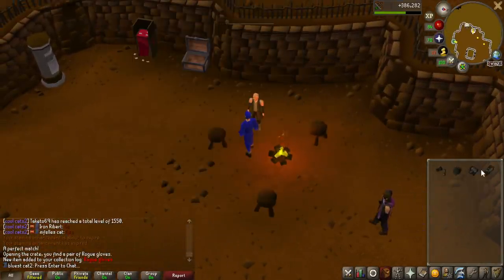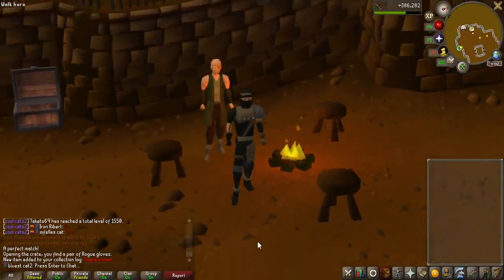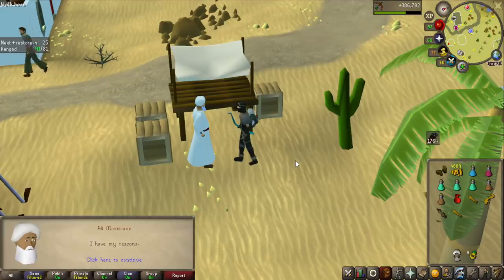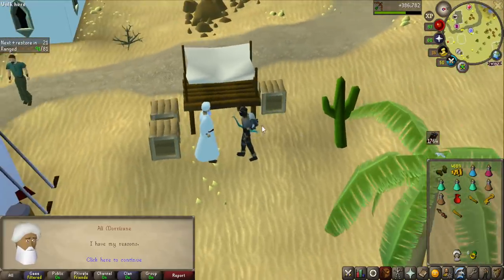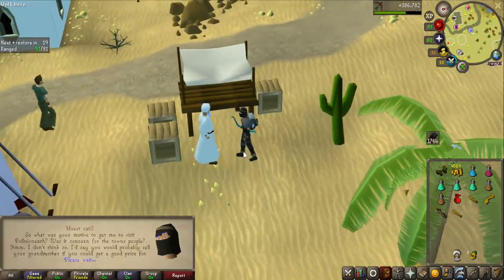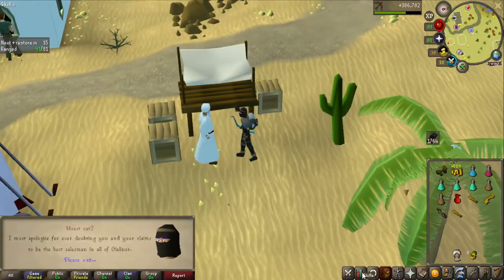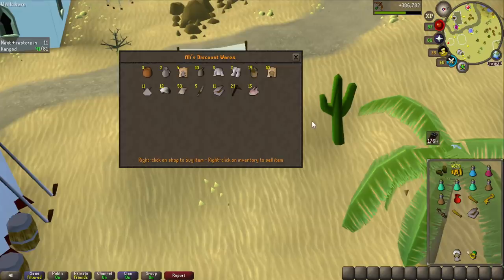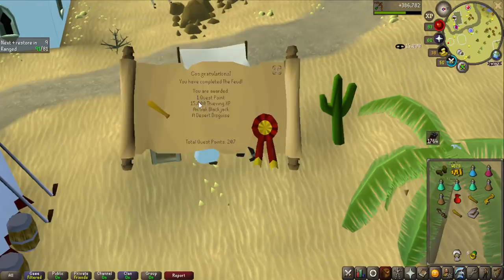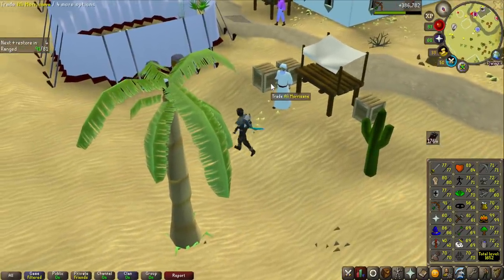We can now do thieving, getting double loot — that is by the way what the set does. This actually gives you double loot every time you pickpocket. So I'm going to be doing some blackjacking, and I completed the Feud quest here in just a second. It actually gives a lot of thieving experience as well — I think 15k — and that is going to be an entire level basically. And that is 56 thieving. But let's get blackjacking.